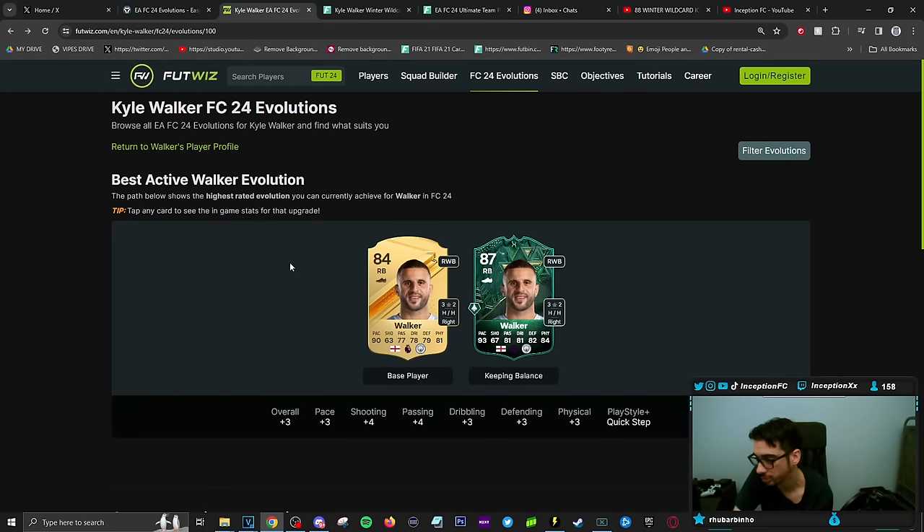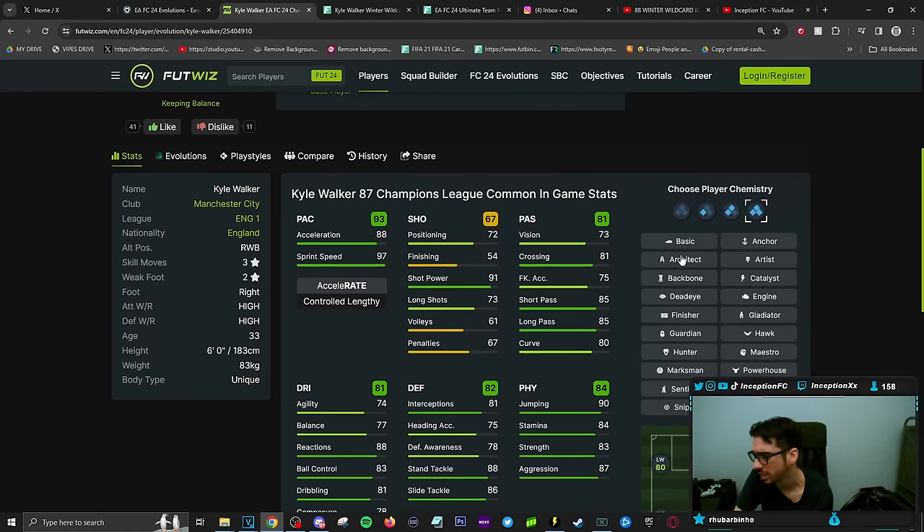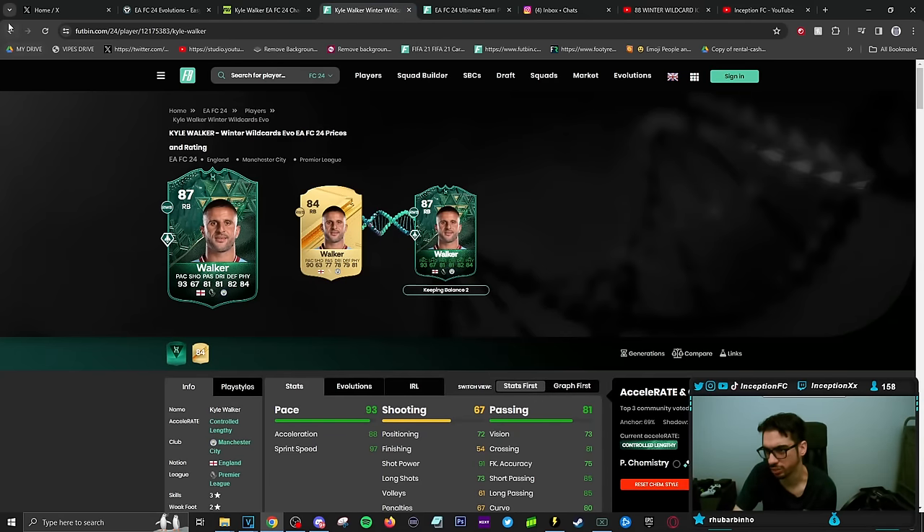That's why people are looking into this card the most from the selections available — he's looking pretty good, to be fair. With Kyle Walker set up with high high work rates and anchor chemistry style, making his defensive stats very, very solid for a card who is six foot tall with a unique body type — he's a type of player that really bullies people. It definitely looks like a very, very good option in a general sense.